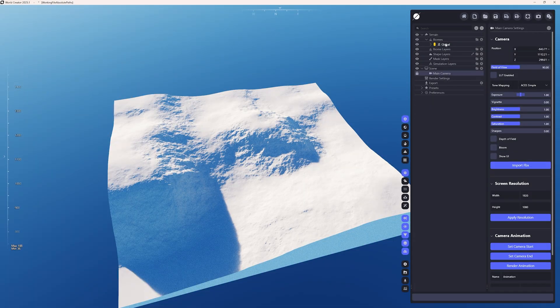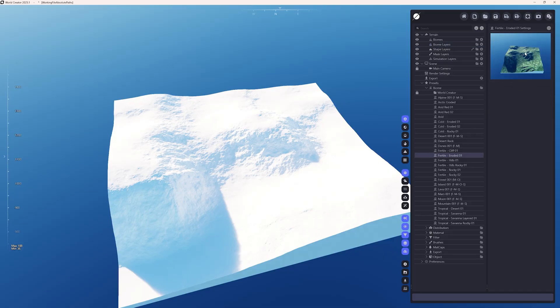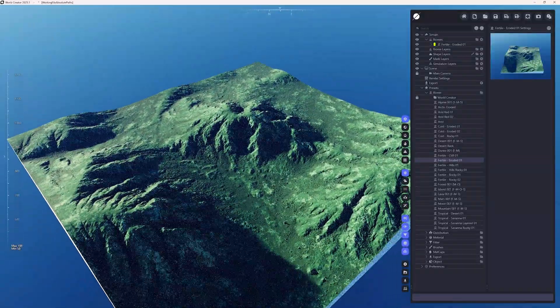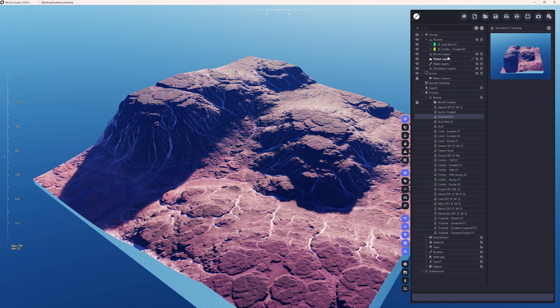Speaking about the new features, I wanted to show you the new and absolutely cool biome layering system introduced in World Creator 2025.1. Let me go to the presets — here we have a great variety of nice, cool looking biomes. Let me grab this Fertile Eroded 01. This is how our biome looks on the terrain with all the filters applied. Now I want to add another biome — maybe this Arid Red 01, which is kind of a canyon-ish type of terrain.